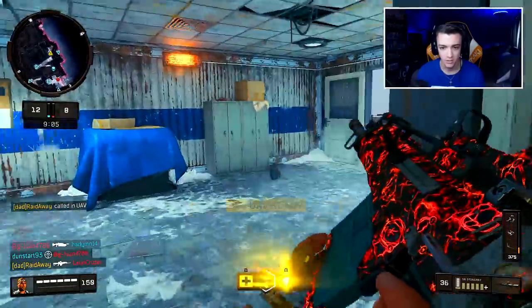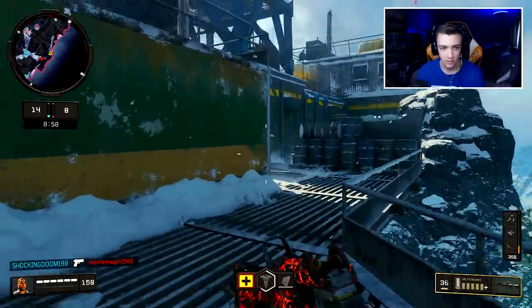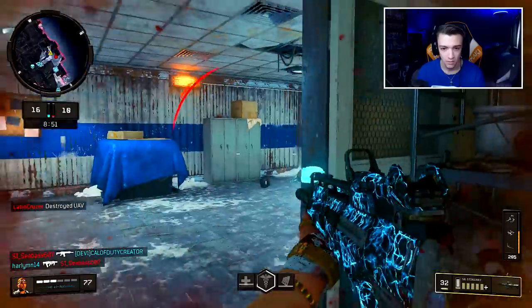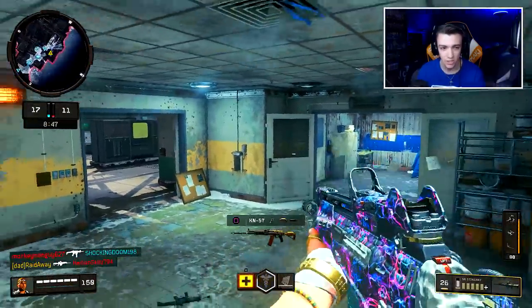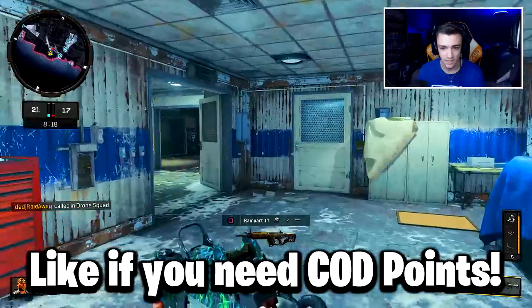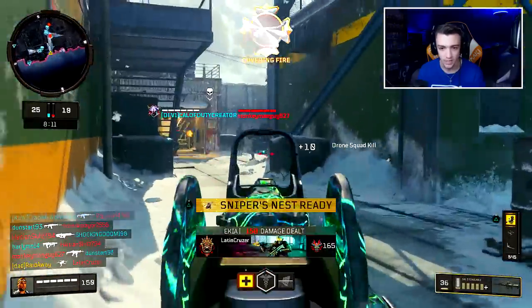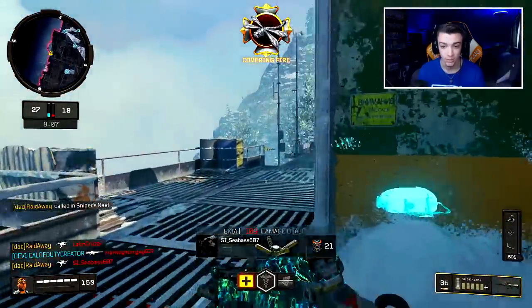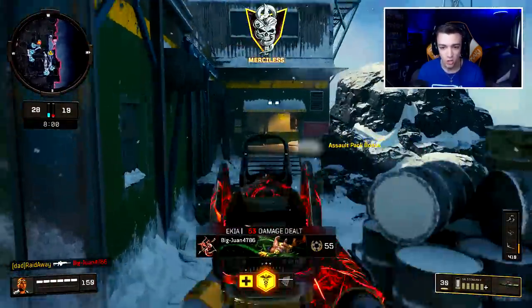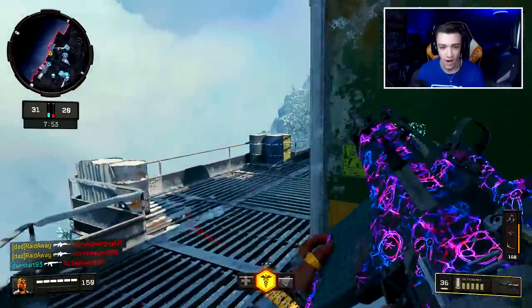UAV up — we probably flipped spawns. These guys are all coming through the middle, it's about to get lit up in here. Got the Drone Squad, I'll take it. I'm making sure everywhere is covered so I can get the Sniper's Nest — and there it is! We are absolutely killing it with this gun. It's not too overpowered — it still takes like two bursts to kill someone and you have to be pretty accurate.